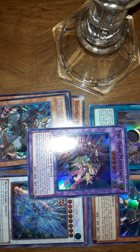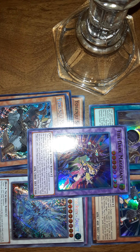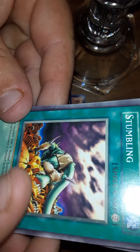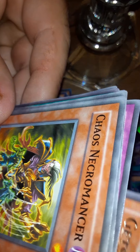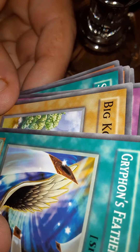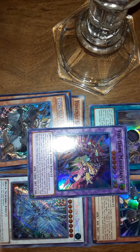And our last is this Invasion of Chaos. Can we end on a holo? At this point I'm honestly happy with what I got. Blasting the Ruins, Stumbling, Stealth Bird, Ryu Kokki, Getsu Fuma — and nope. Chaos Necromancer, DNA Transplant, Griffin's Feather Duster, Big Koala, and back to them. So that's that.